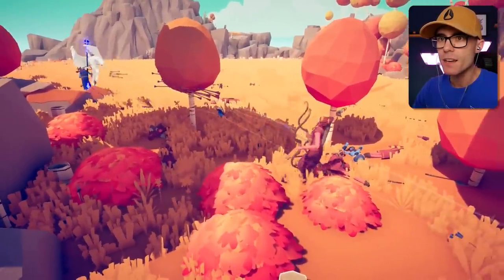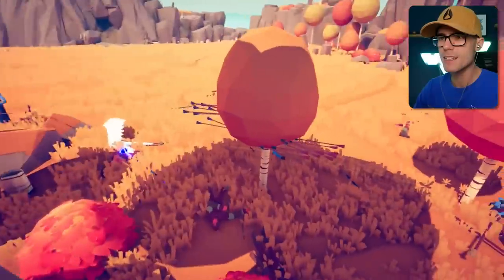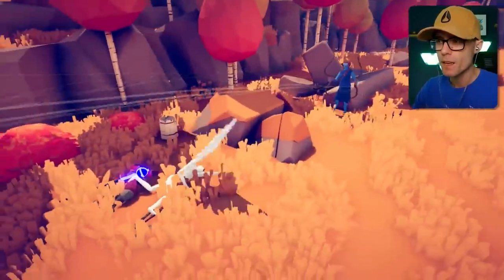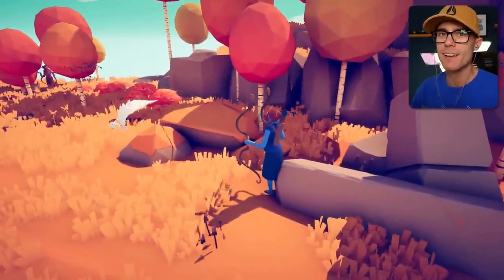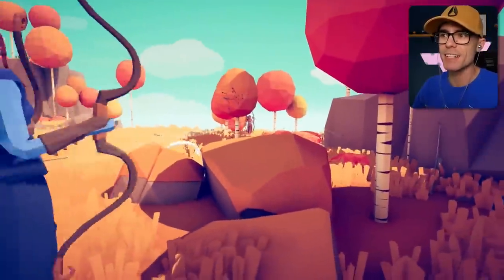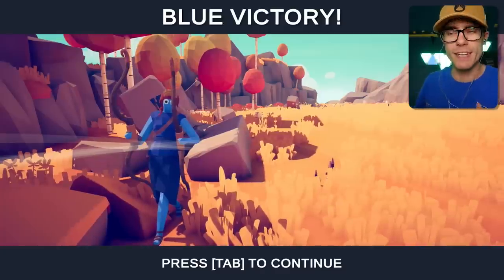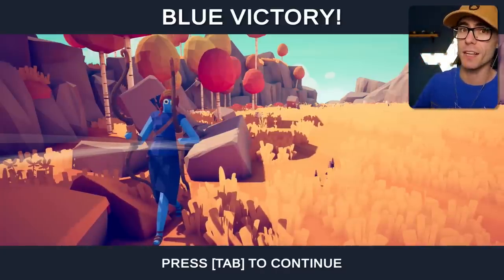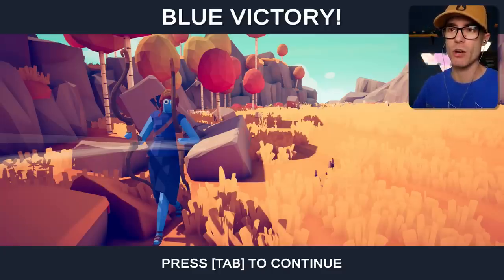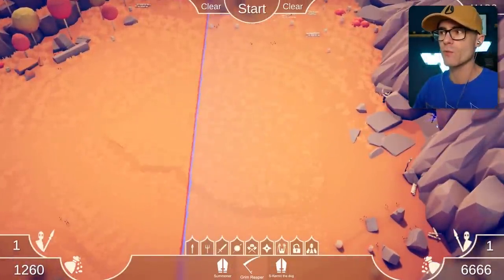That is nuts. He just possessed the summoner, and then he made that summoner summon an Artemis. That — what? That's insane. That is such a cool unit. And blue won. Let's break it down: that Grim Reaper possessed first a healer, which he used to heal himself a little bit. The healer then died. Then the Grim Reaper possessed the other summoner and summoned an Artemis to kill that Artemis, and did. That was really, really cool.